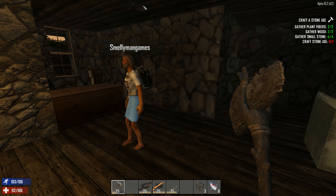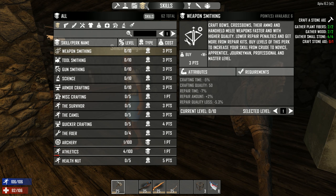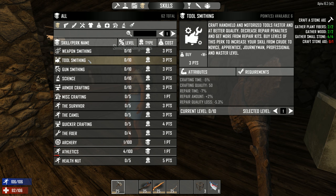I only have six points. How many do you have? I don't even know where to see that. Six. We have the same. Maybe I'll do weaponsmithing. I'm going to do weaponsmithing. I will do toolsmithing then.